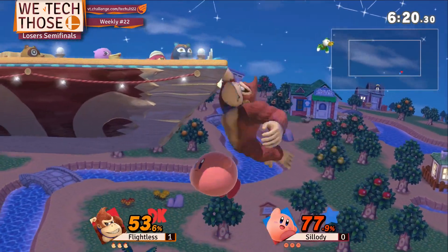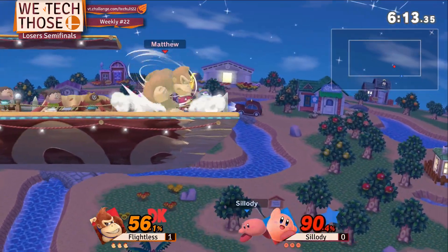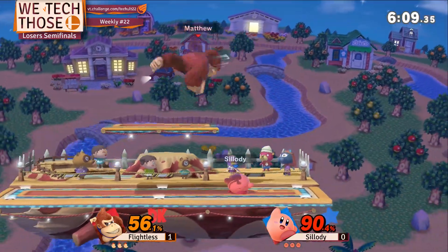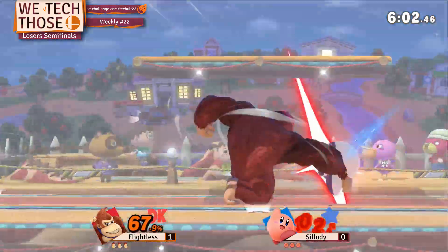Even though Facility lost the first game, his combo game has been very impressive. Because when he doesn't land them, it just becomes a whole lot rougher, so he has to capitalize on every opening. That was two cases where it looked like they were gonna die off the bottom and then just make it back. And they're both still on their first stock.